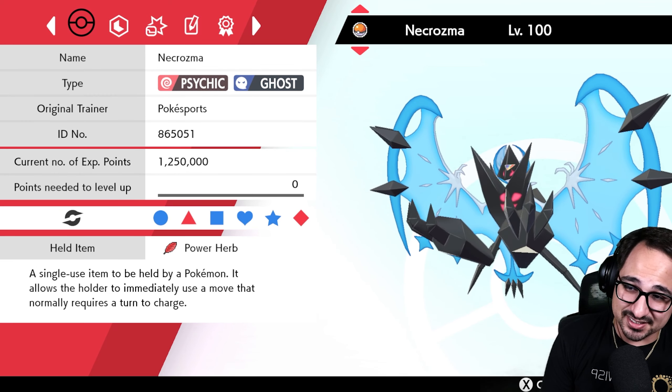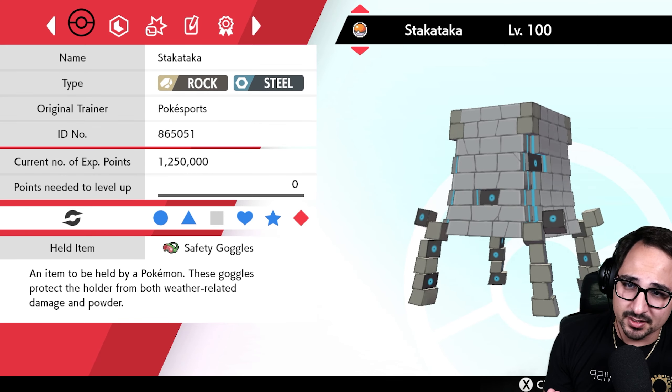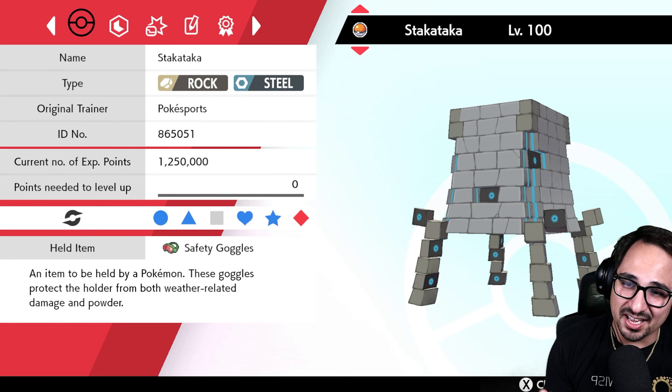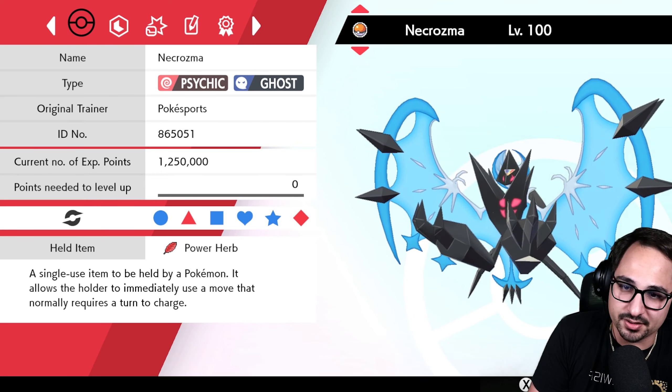Dracovish isn't really meta right now but it's still a very good Pokemon — everyone loves Mr. Fish. Hopefully we can make some use of it on this Trick Room team. I'll say Trick Room in quotes because the only real Trick Room pokemon are Necrozma and Stacka, plus Amoonguss I guess — but all in all, the team can function outside of Trick Room just as well.